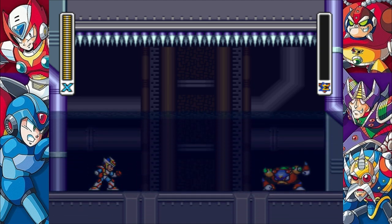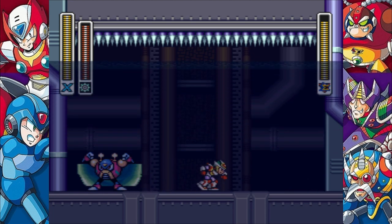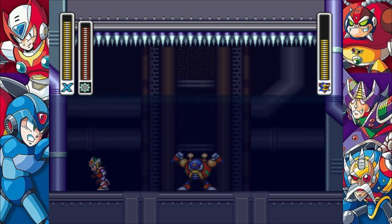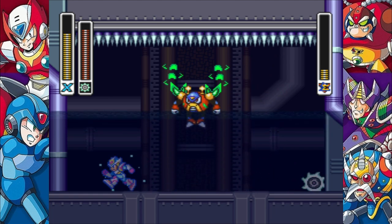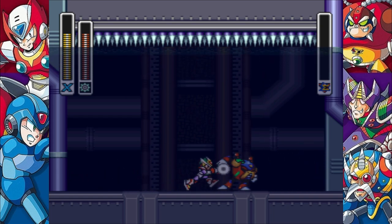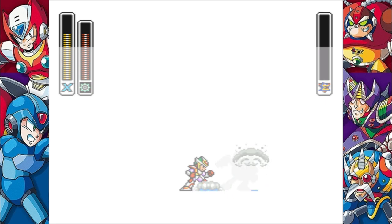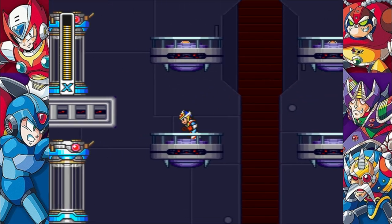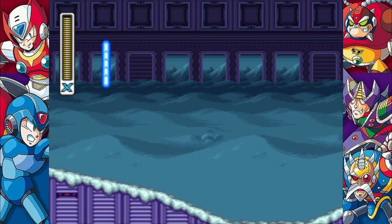Pick your poison, get health as you go. This one actually has spikes on the ceiling — I might not recommend the Shoryuken for this. In fact, I don't think it's possible to trick the boss into doing that here. The jumps get a little bit more daring.